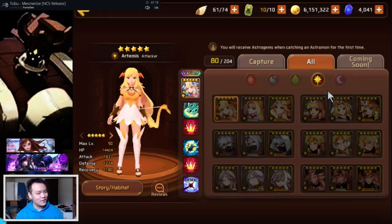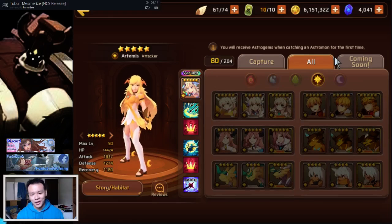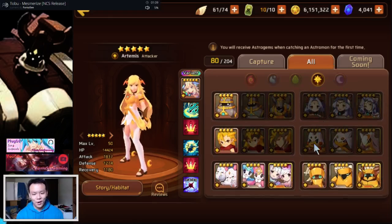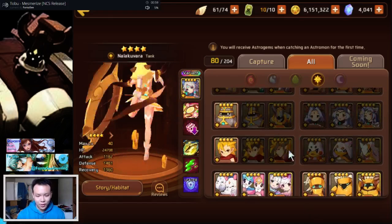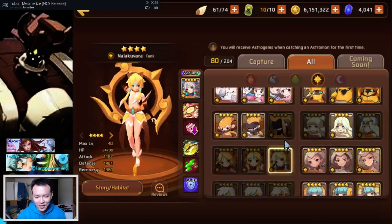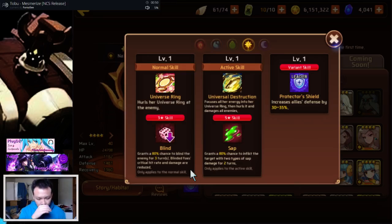This video is me going through every single light/dark nat-4 monster that isn't part of an event fusion, rebirth, or special summoning — basically normal monsters you can only get from a light/dark egg — and talking about which ones are worth buying for 6,000 astro gems.